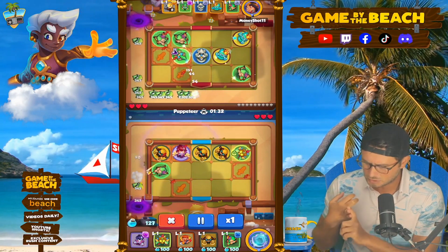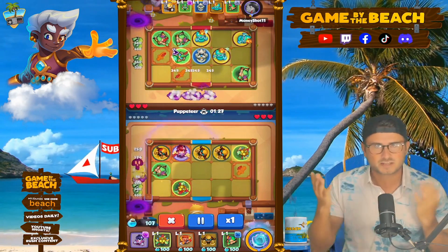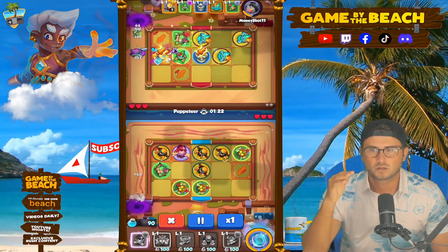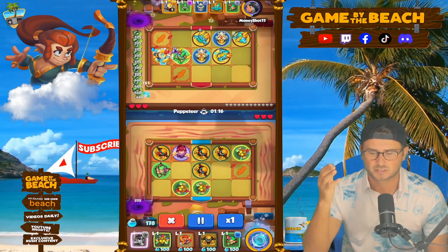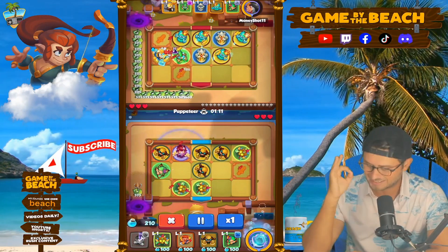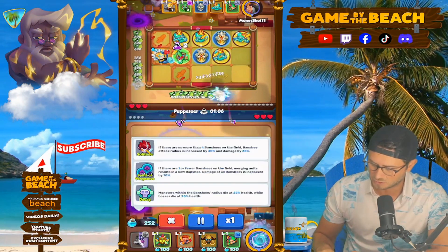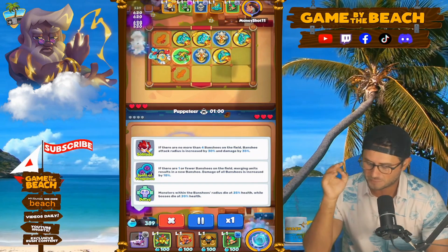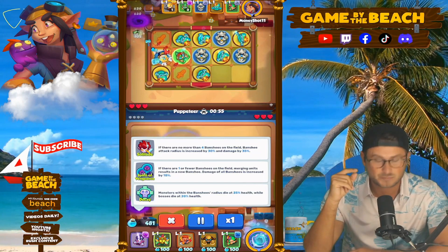Both Trapper plus Chemist, so it's double shield breaking, which I think could be really strong, as well as the fact that Banshee needs all that extra damage. Banshee is actually really similar to Sea Dog in this manner — it does really well against waves, but kind of struggles with bosses. And this is what the talents are for our Banshee. We've got Solitude, so if there are no more than four Banshees on the field, Banshee's attack radius is increased by 30% and damage by 35%.